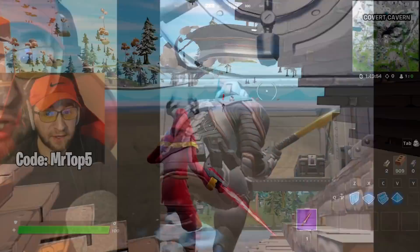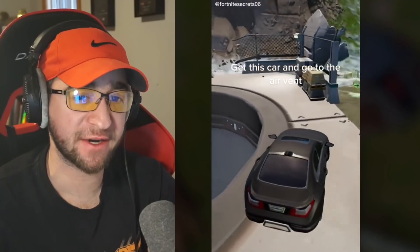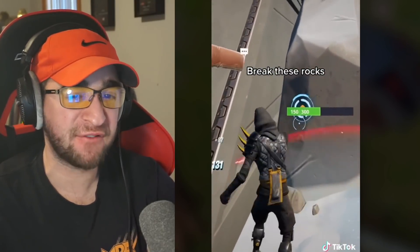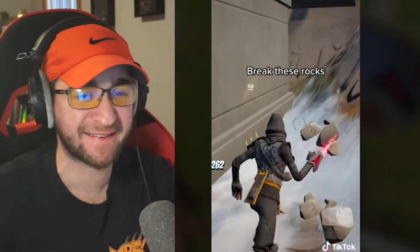Apparently you can glitch inside of the new vault with no keycard. Get this car and go to this air vent, then you have to break these specific rocks at this area.